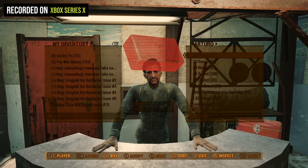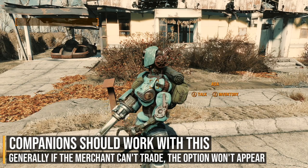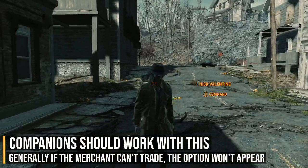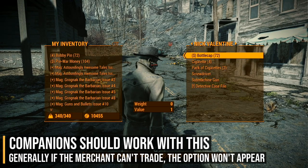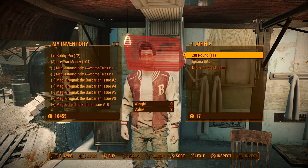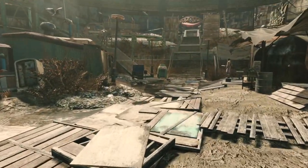When you jump out of that conversation, you will be able to use the quick trade prompt. This also works with your companions, though it may depend on whether you have companion mods installed — those might disable it. The mod shouldn't override anything, so it should work with most companions, but in my game I couldn't get Nick Valentine to trade without talking to him first. Overall, it's worth it for the convenience.